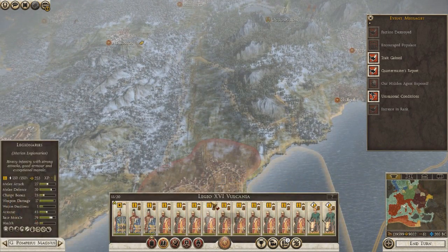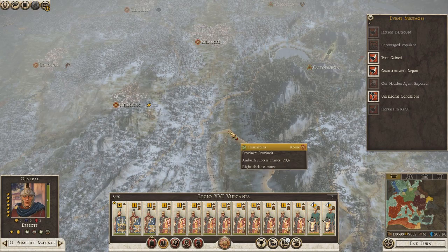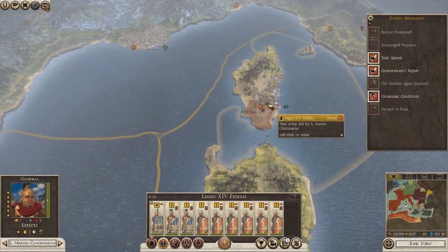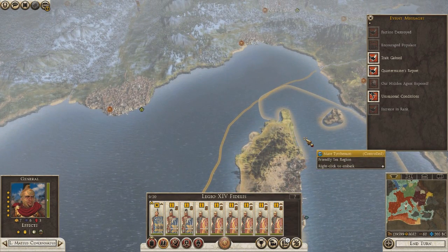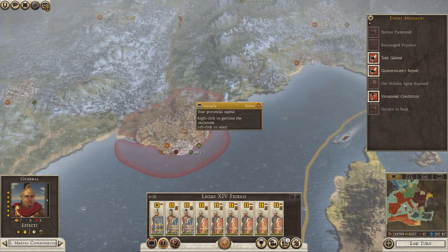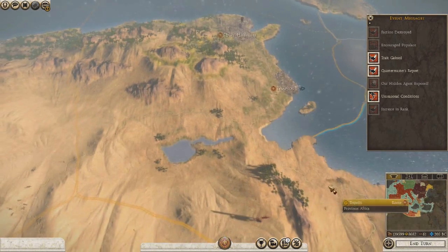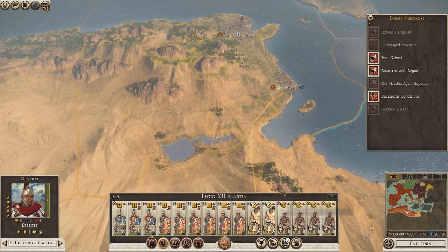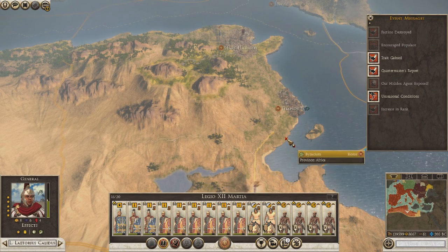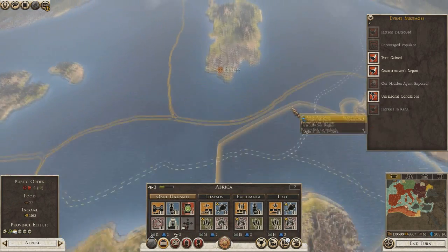This army here can move up to here, and then this army here can move to here. We'll get him landed there and then go down here and get this idiot out of the desert.